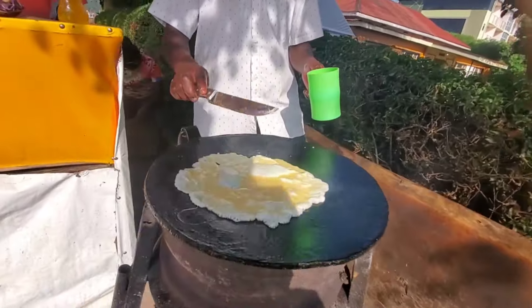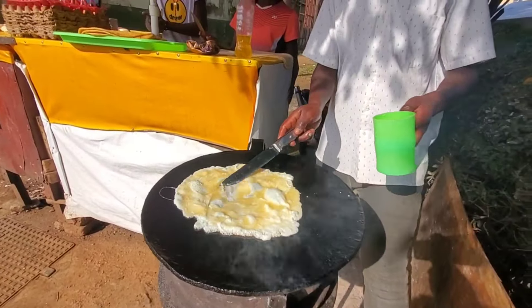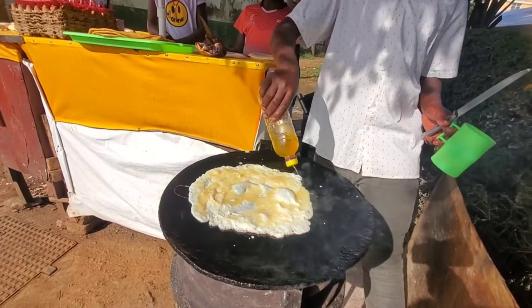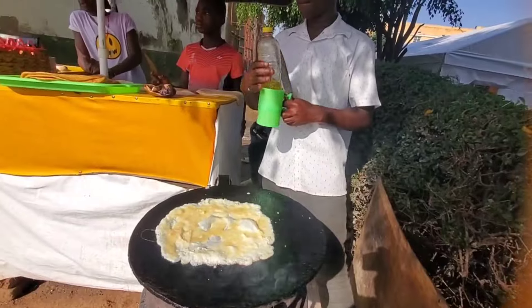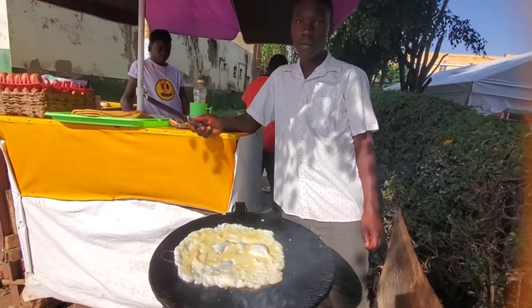This is how they are making the Rolex. This is the chapati and egg — it's not a pizza, but it looks like one.